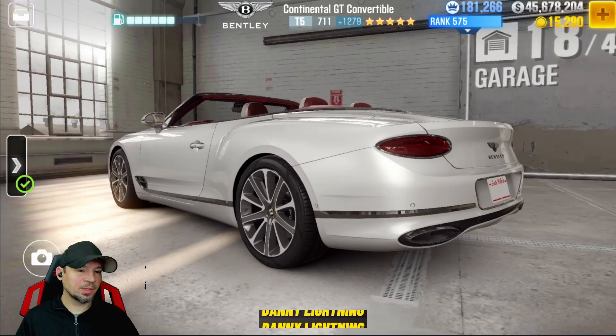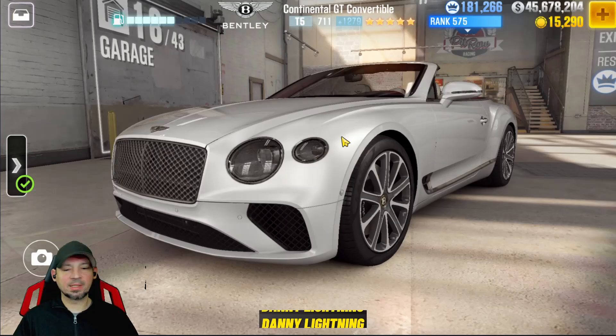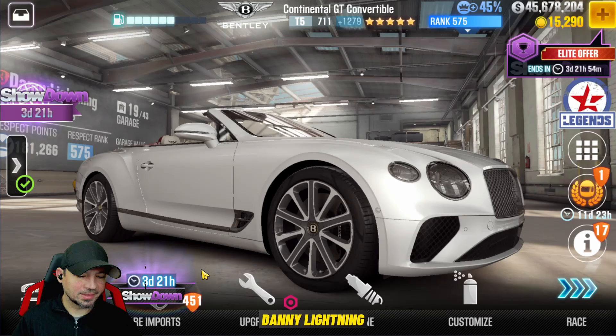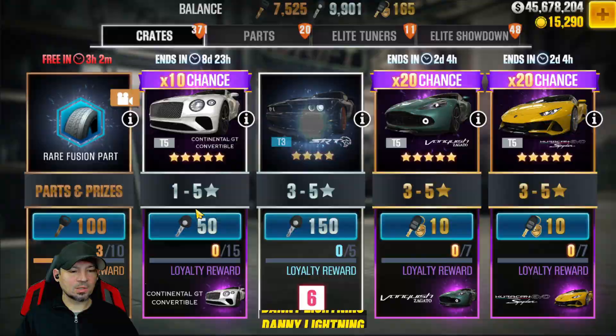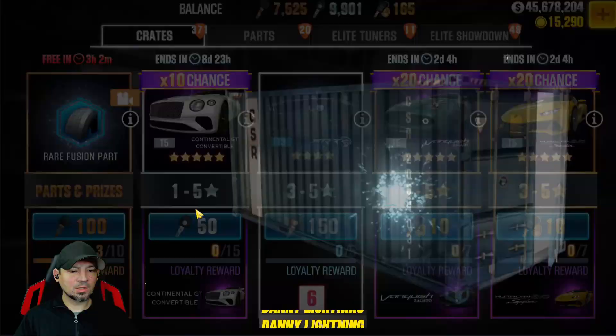We're going to go ahead and do two or three tries, guys. If we get one, sweet — we'll strip it for parts. If we don't, I could care less. I've already got one. But if you don't absolutely have to have this car, don't waste your keys on it. So here's what we're going to do: we're going to go into rare imports, watch that bronze crate, and as soon as that changes into the next part — right about now — that's when we're going to click on our silver keys.